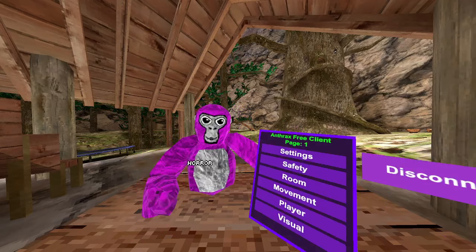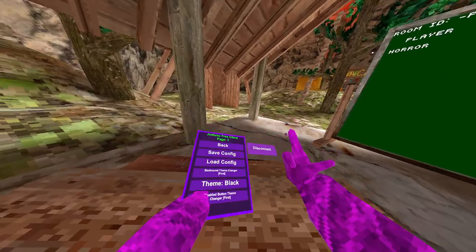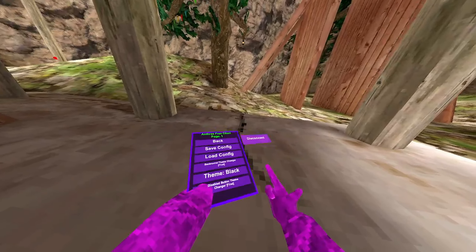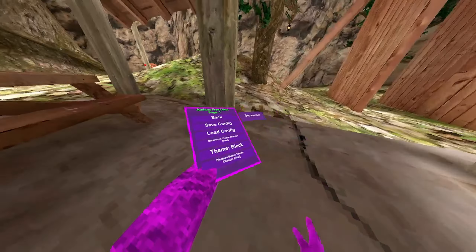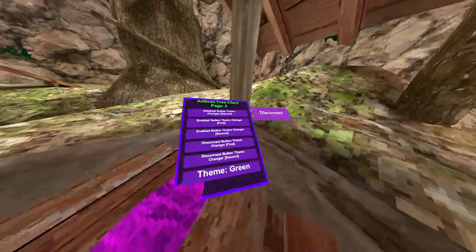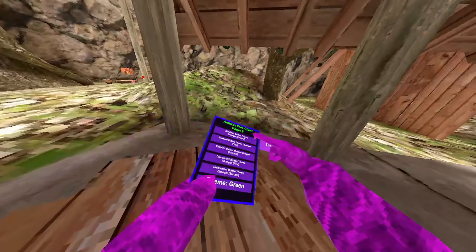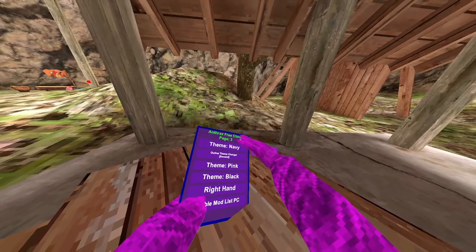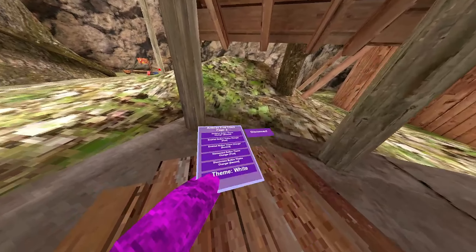Okay so the first thing we have is Settings, like normal. We have back save config, load config, and background theme changes - so that just changes the first color of the background. This is the second color of the background. We have the disabled button theme changer - this is the first and second enabled - so you just keep changing and make it how you like.